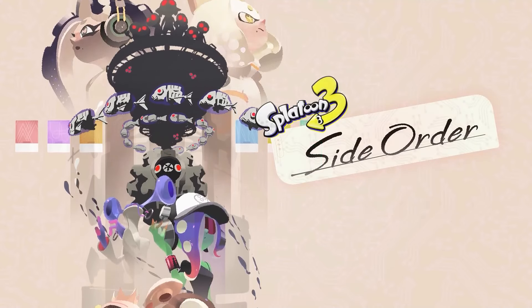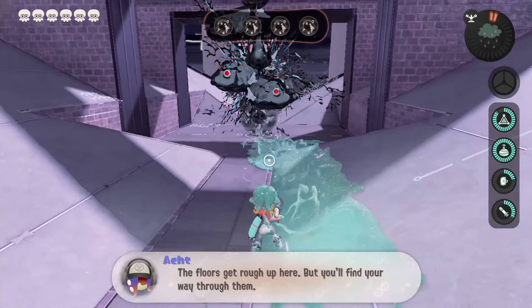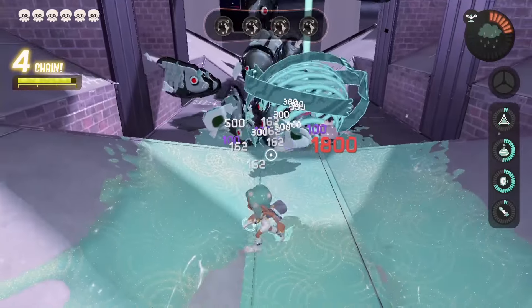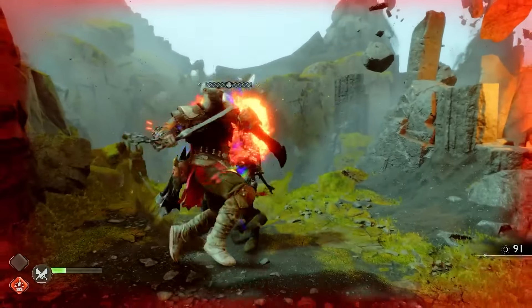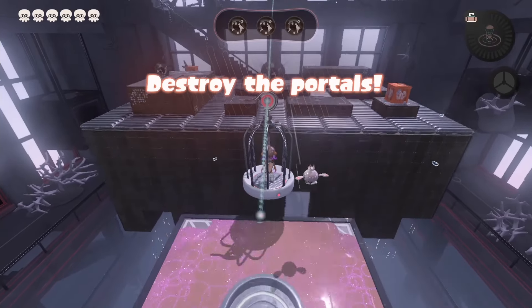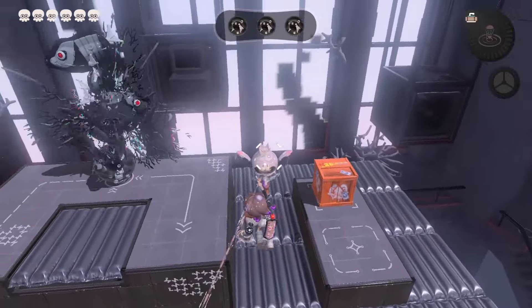And now we are getting Side Order, a new expansion for Splatoon 3 that takes the core fundamentals and applies it to a roguelite. Which is apparently just the hot new thing everyone is doing right now, with games like Hitman, God of War, and Last of Us Part II getting the same treatment. I got to spend a little over an hour hands-on with it, and surprise surprise, it's pretty good.